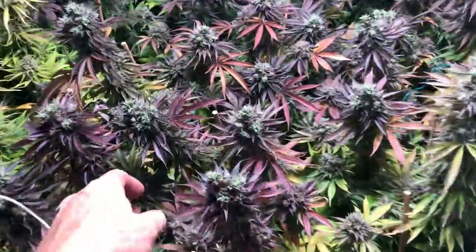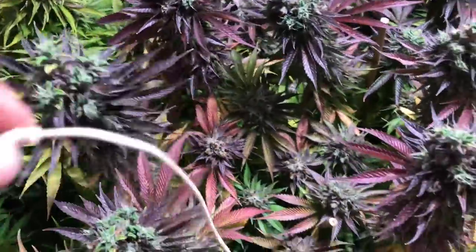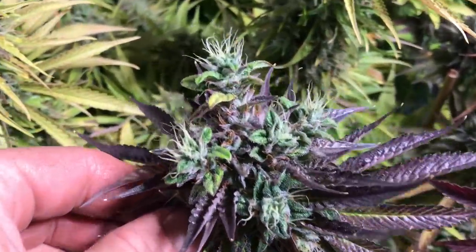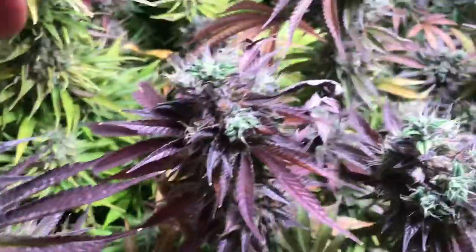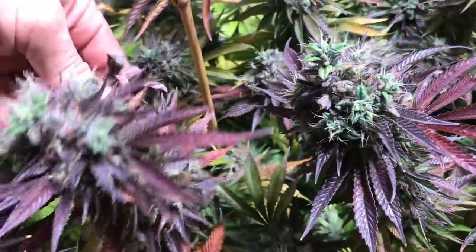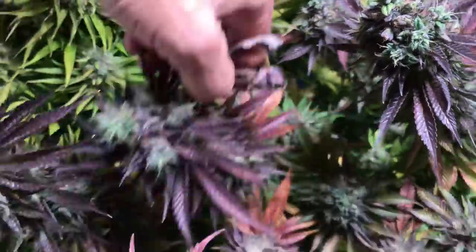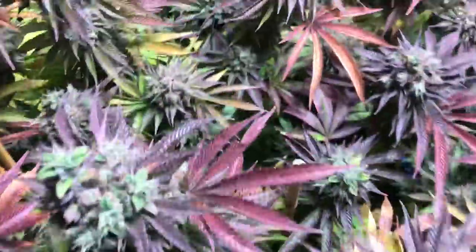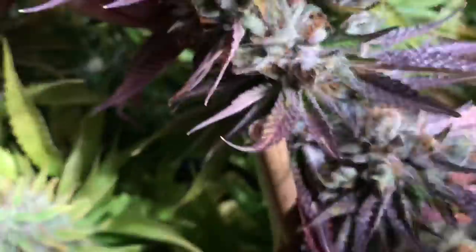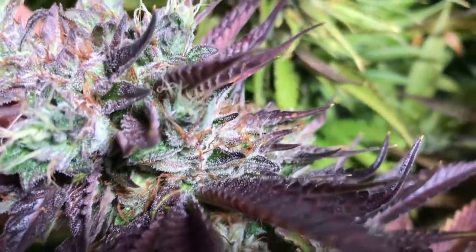Here's the God's Green Crack. These things did a lot of calyx growing here at the end. Oh, that's an ugly leaf. But these things did fade off pretty good — God's Green Crack.